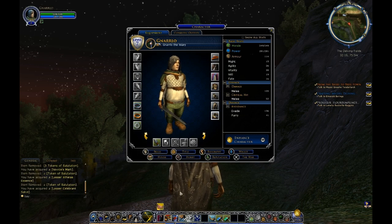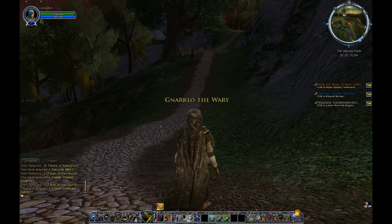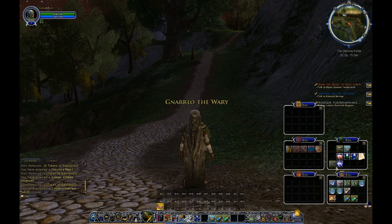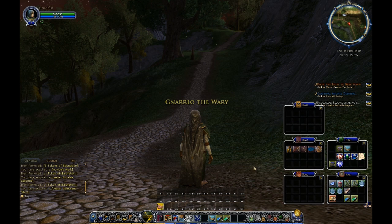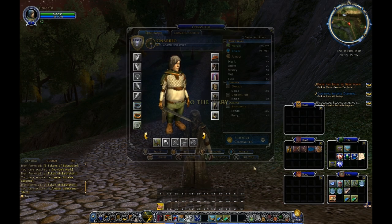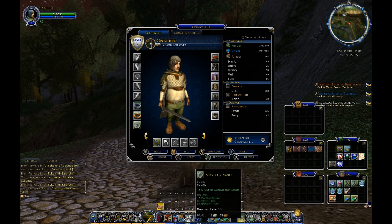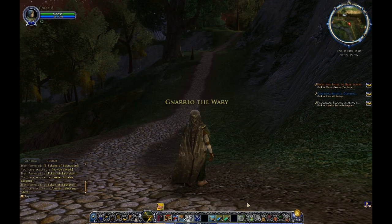One of the first things — items like this, any kind of item like that, really works best if you put it down here on your action bar. We're going to drop it down on our bar so now we can use it without having to go into the character screen or the inventory.